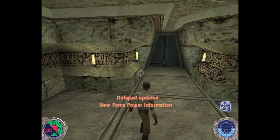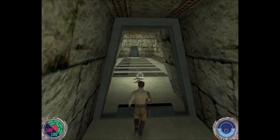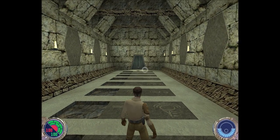We see a little floating holocron. We pick this up — it says datapad updated and new force power. Force Push! Duration is instant. It allows the Jedi to push objects away from himself and defend from missile and force grip attacks. At rank one, the Jedi uses the force to push a specific enemy or object. Force powers in this game have three ranks, from rank one up to rank three. Unfortunately, it's a more linear system than you'd think — the force powers rank up at certain points in the story, not from usage.